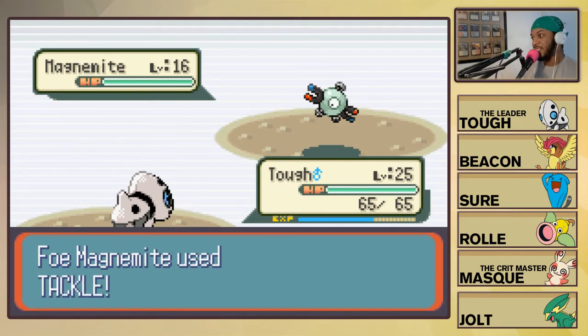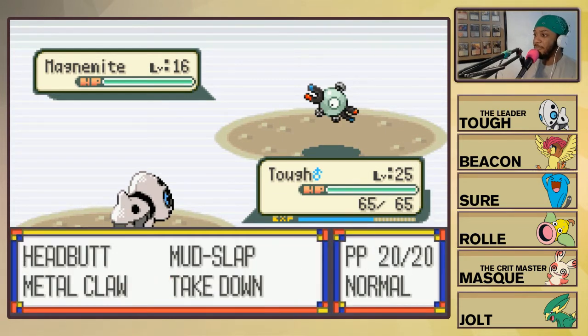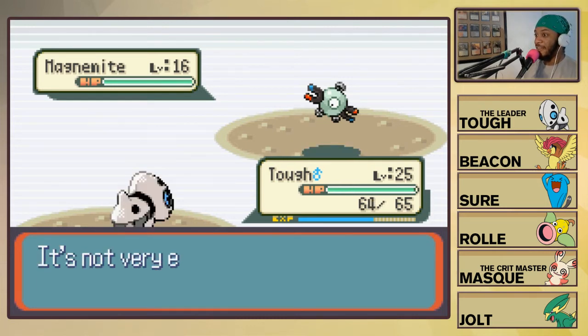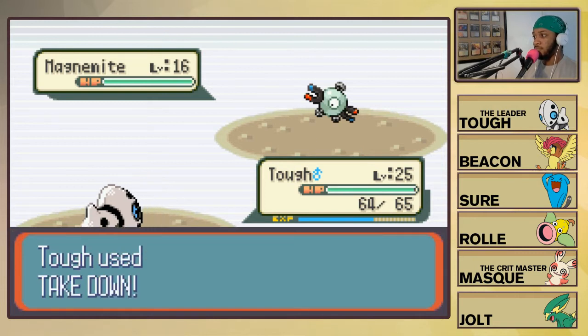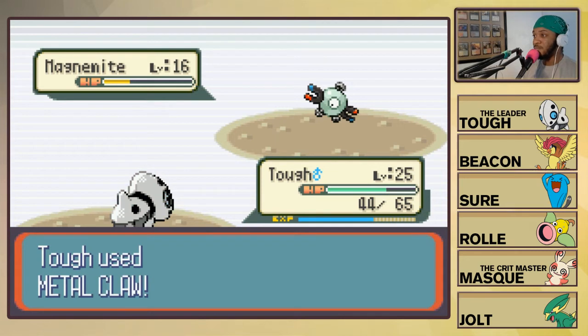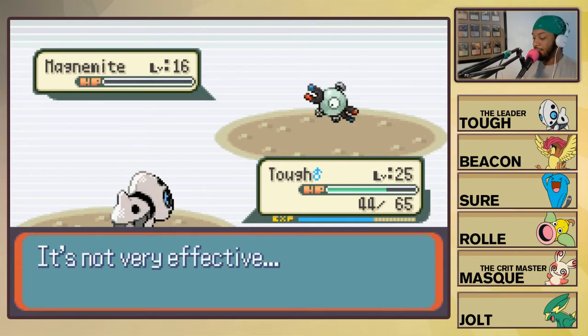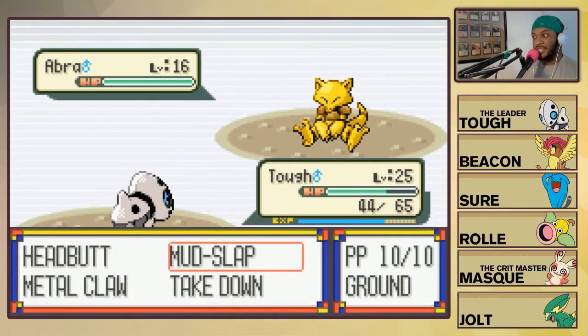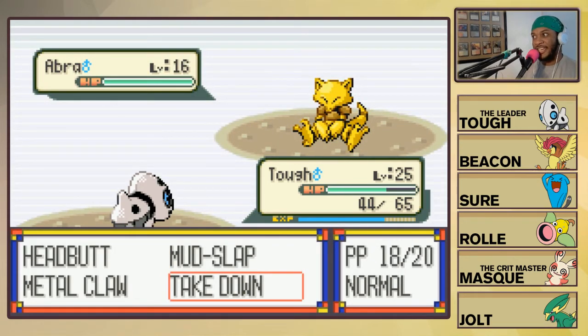Let's test out that Rock Head ability with Takedown - wait, you missed? Alright, there you go. That Rock Head though! Sonic Boom always does 20 damage. Hold this Metal Claw for us. Abra is up next - it shouldn't be able to do anything. I'm pretty sure Abra can't learn anything in this game before it evolves.